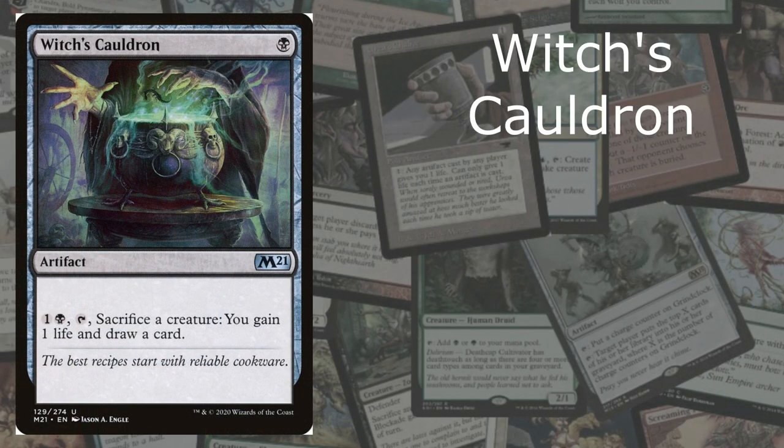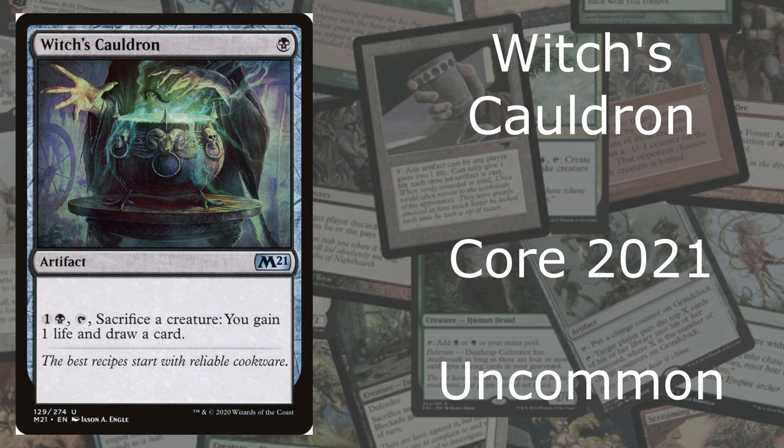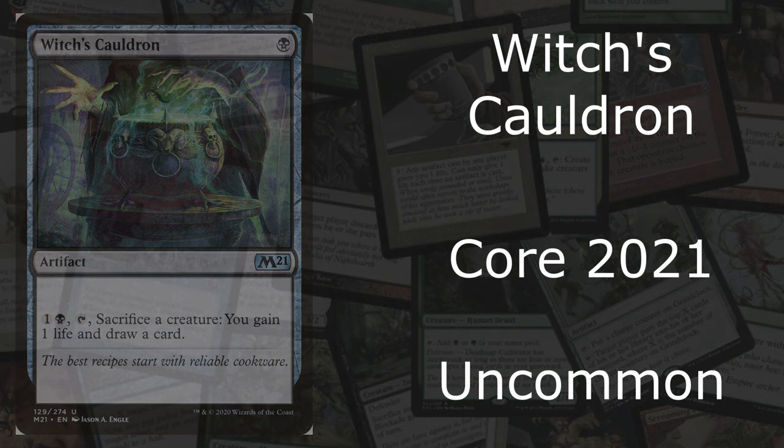Now at number 4, I just like the picture in itself — it's Cauldron Familiar from Core 2021, and it's an uncommon. For those new players to magic, you will know this card. It costs 1 mana, but it also says 1 black. Sacrifice a creature: you gain 1 life and draw a card. That's a fair deal — if you're going to lose a creature anyway in battle, you can use this Cauldron Familiar and just draw an extra card. This ability is really strong. The flavor text says: 'The best recipes start with reliable cookware.' This is why it's at number 4.